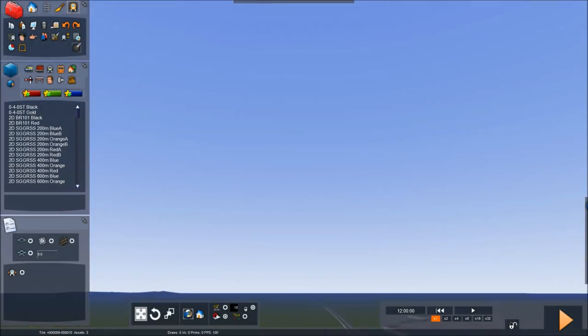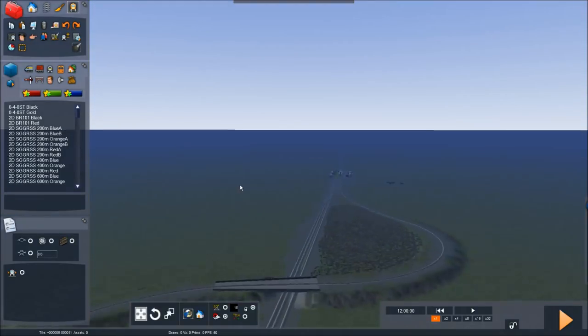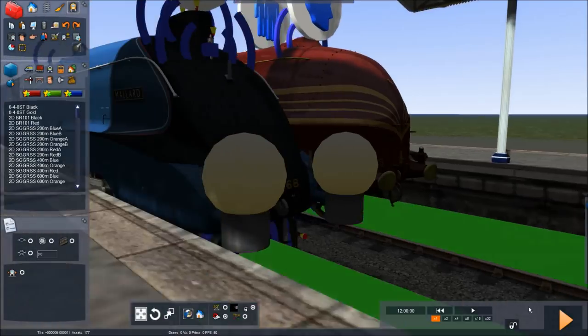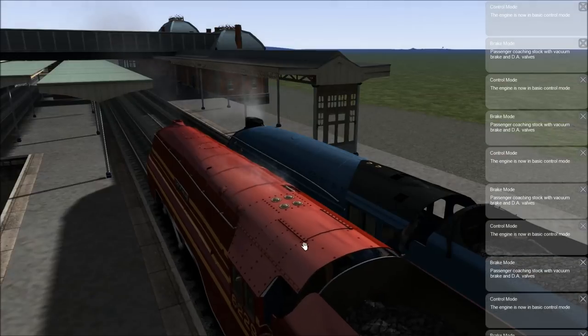So you guys get the idea. If we just head all the way back to where we're starting — I know this is a very short race, but a race is still a race. No one likes long races. Are you guys ready? I'm ready to go. If we just click play and click save, the Duchess of Hamilton should start zooming out of the station.